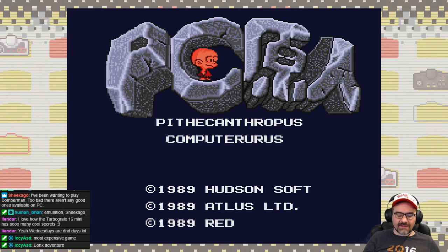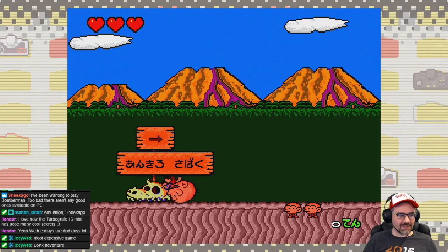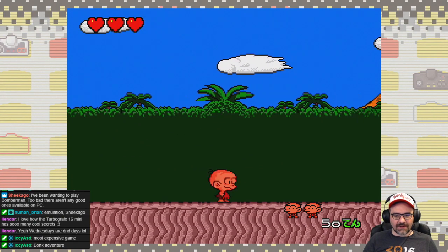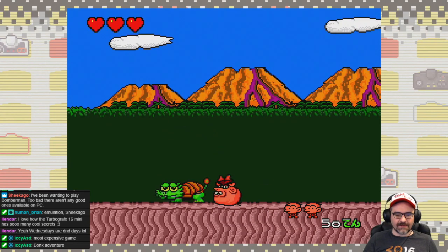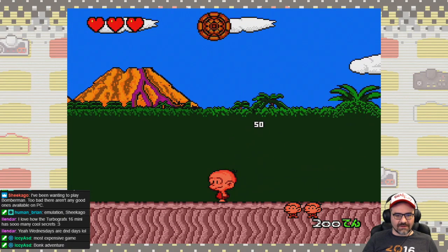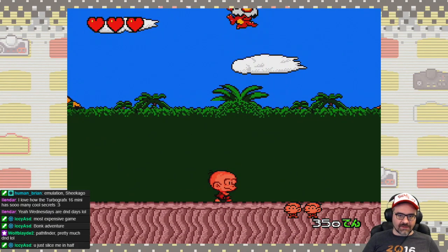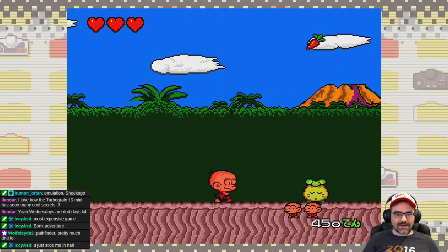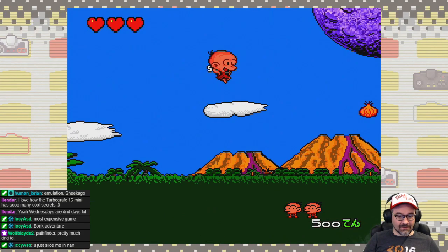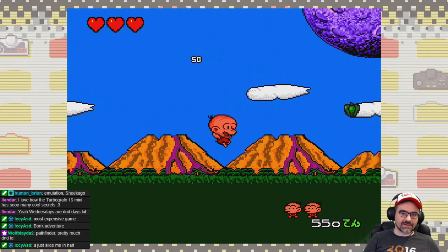Here we go — we're a caveman who kills enemies by bonking them on the head. The music is pretty catchy even though it's simple, and you can bounce enemies around. One thing you might notice: there's no parallax scrolling. The PC Engine and TurboGrafx hardware wasn't very good at parallax scrolling — some games have it but not many. So unfortunately a lot of the games look really flat, although the moon is probably being done as a sprite.